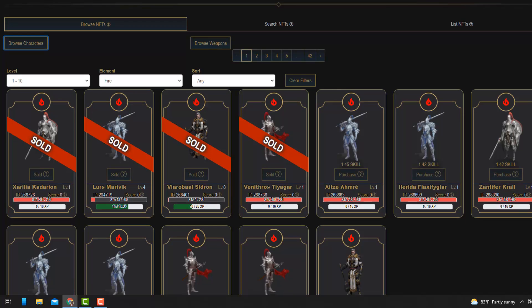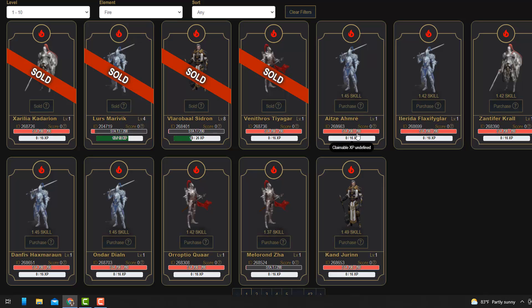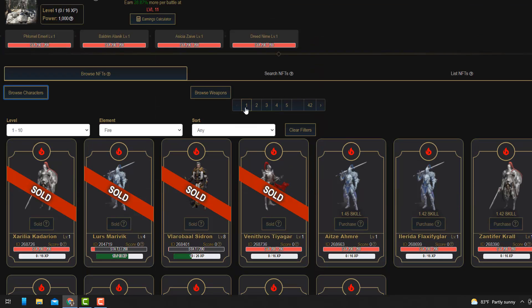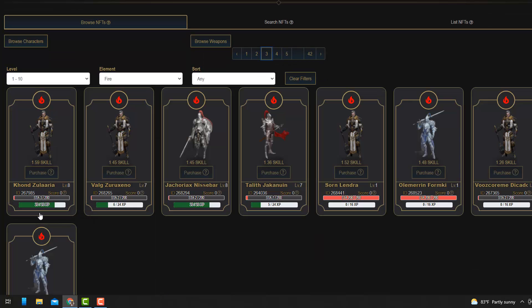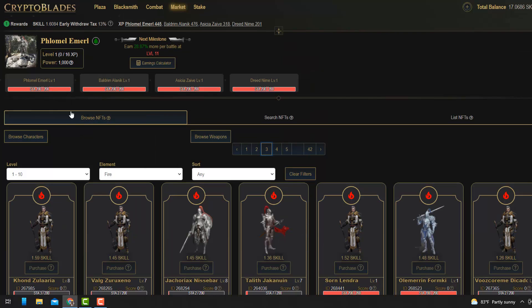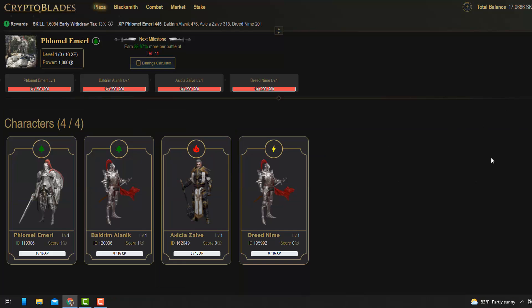The marketplace wasn't working before but in the last 24 hours it's now live. In my opinion you're better off buying characters here because they already have XP — some are level eight and you can get them for only 1.59 SKILL. It would take you days if not weeks to grind to that level yourself. You can also sell your characters here. If you recruit directly from the button, they start at level zero and cost more.